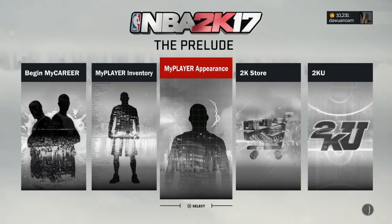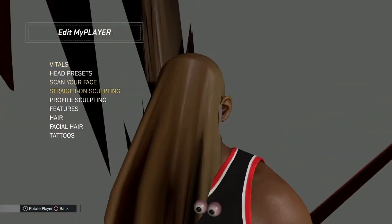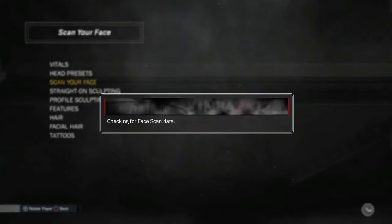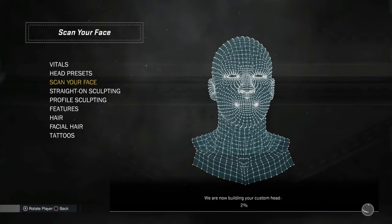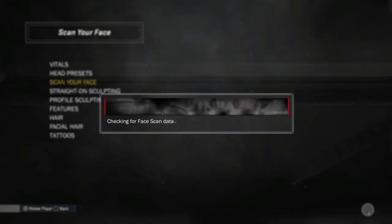What's up, welcome back to the channel. Today's video is gonna be how to do the test face glitch on NBA 2K17. What you need for this is the 2K17 Prelude — you need to download that — and you will also need the My NBA 2K17 app. There are many ways you can do it; I tried some ways and some didn't work for me.